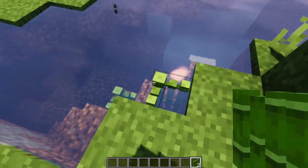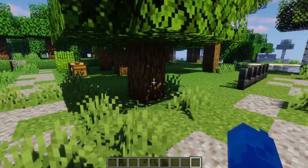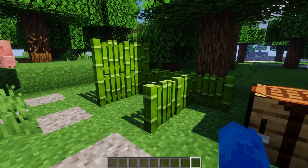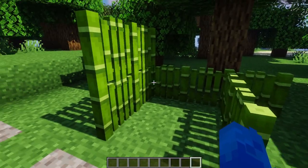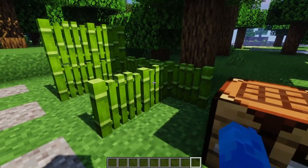You can place it down; it is also waterloggable so you can place it in water. You can stack it up if you want to. I love it — I always wondered why there's no bamboo fence in Minecraft, so I just added it. Let me know if you'd like a dried variant made from scaffolding.